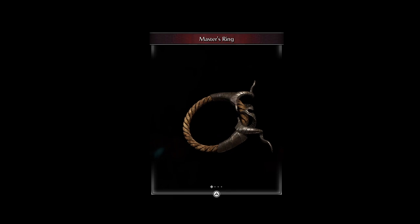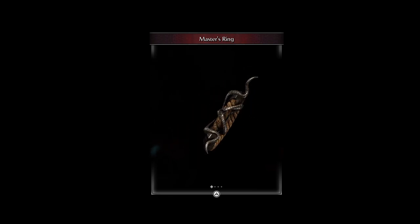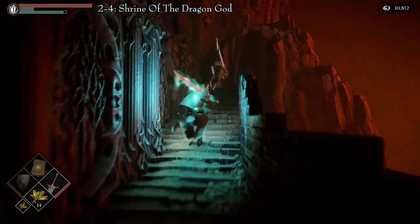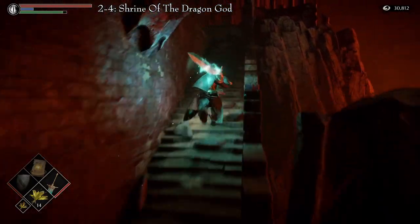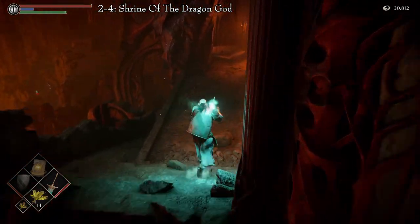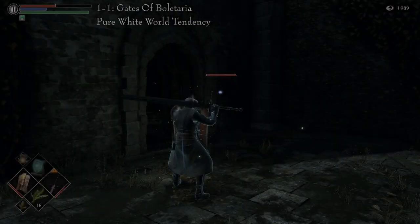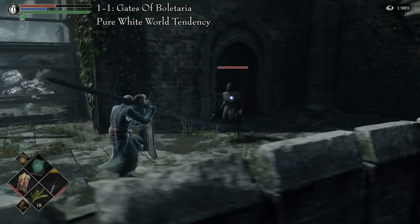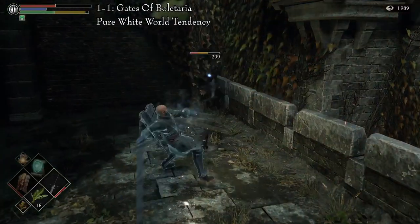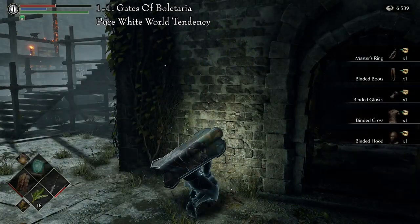Shaped with straw rope, the Master's Ring increases damage inflicted by optimal hits while decreasing damage inflicted by all other attacks. There are two places to get this ring. The first one is in Area 2-4, Shrine of the Dragon God, or the Dragon God Archstone. After defeating the Dragon God, go to the Archstone and make your way back towards the right where the second Magical Ballista is. Past it is a hallway that leads to the opposite side of the Dragon's Bone Smasher. The ring can be picked up from a corpse. The second one is in Area 1-1, Gates of Volataria, in pure white world tendency. Go through the now open gate to the left from the initial Archstone and proceed through the execution grounds. Inside the disposal building, you will find Executioner Miralda. She will attack you on sight. Kill her and get the ring from her corpse.